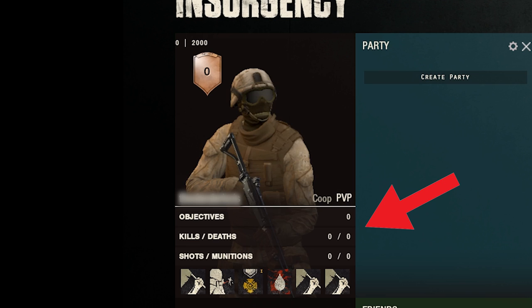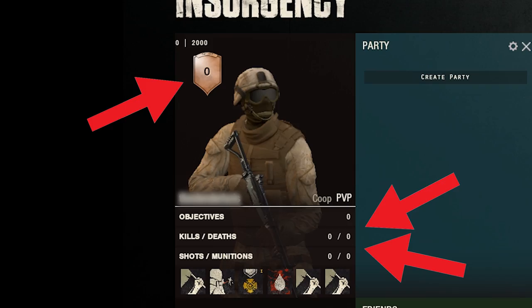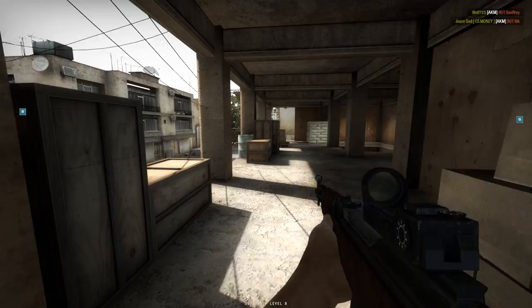Other small issues include things like your overall statistics not tracking, so you can't tell how many games you've won or your overall kill-death ratio. There is a prominent section of the main menu devoted to it, but it appears to do nothing, which seems like a big oversight. It also appears there was a plan for player leveling which wasn't implemented. I'm not big into the RPG elements of shooters, but it's always nice to have even a superficial sense of progression.